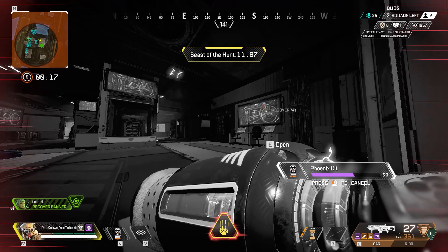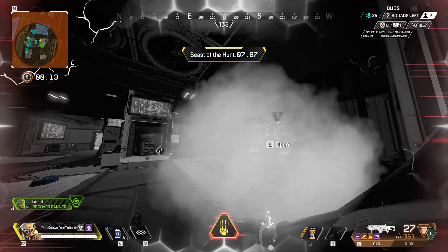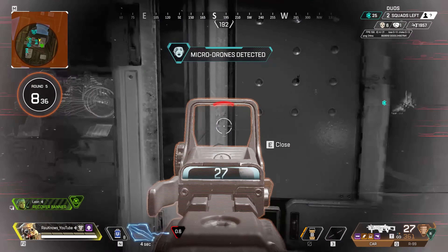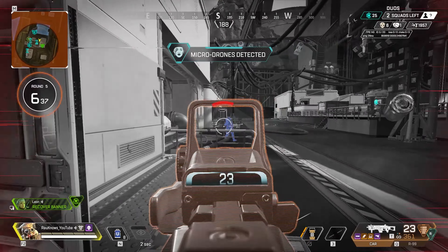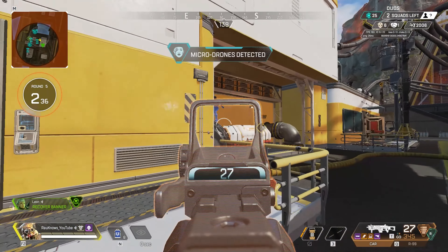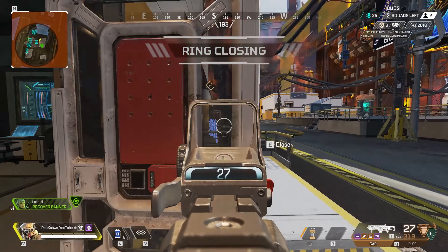Next: not fully utilizing the speed you gain from your ultimate. A lot of people fixate on constantly scanning during their ult and undervalue the speed. The speed can be one of the greatest tools for repositioning — you can use it to climb faster, pop it when you're overextended to get back to your team, or take a different angle. You can even use it to escape a closing ring, though I only recommend that in ring three or beyond, or if you're low on heals. You're also the only character fast enough to chase down a stimming Octane.